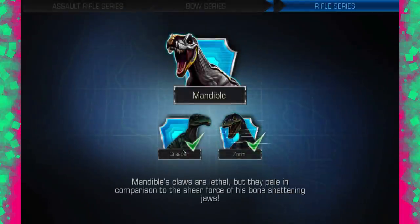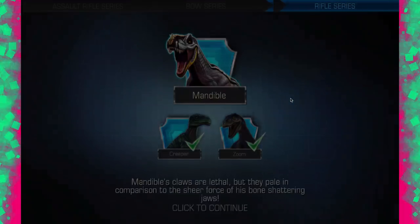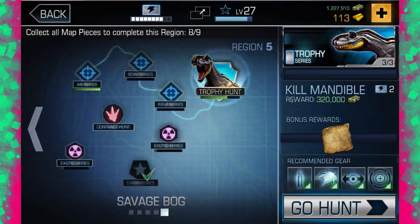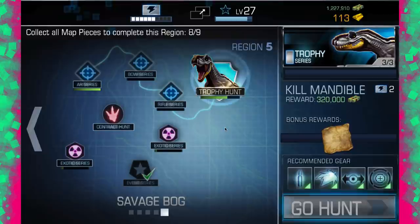You need all these map pieces in order to get it. And what's the last one? Mandible looks awesome! 'Mandible's claws are lethal, but they pale in comparison to the sheer force of his bone-shattering jaws.' He looks cool — he looks like an albertasaurus — and we just need a rifle to kill him. Then we've got all the maps, so when Region 6 comes out, we're going to go see it. So let's kill Mandible.